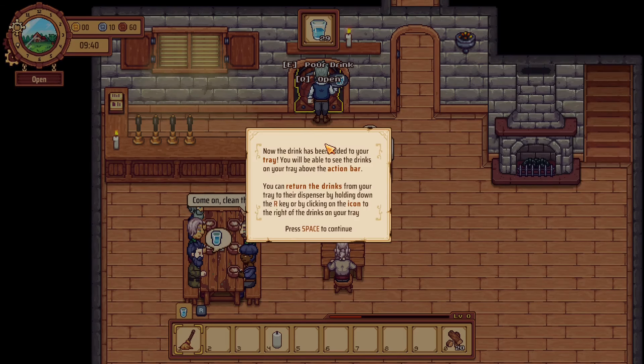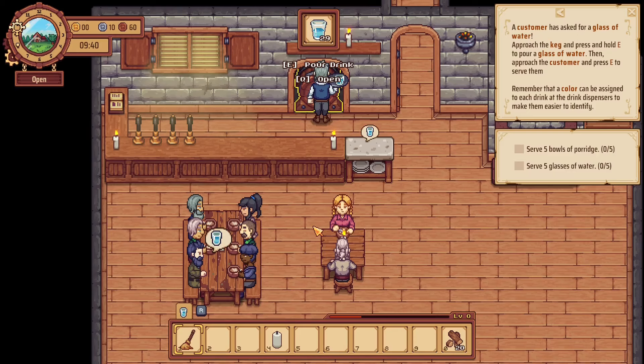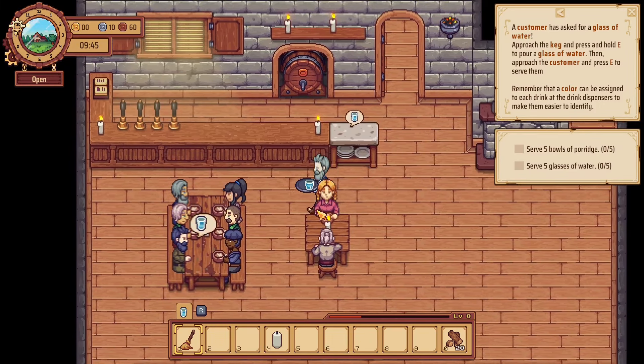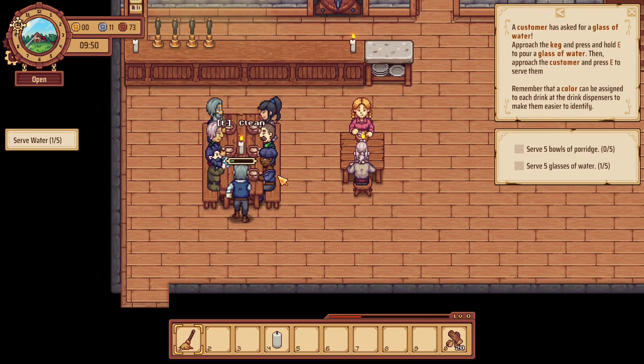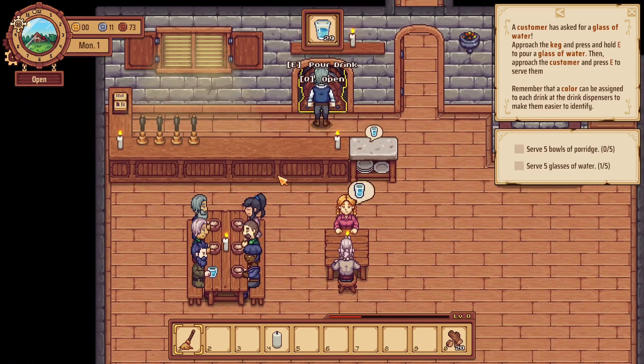Pour a drink. The drink has been added to your tray and you are able to see the drinks on your tray in the action bar. You can return drinks from your tray to the dispenser by holding down the R key. I've just got to put that there and serve it to the customer. So I've got to serve five bowls of porridge and also glasses of water as well.